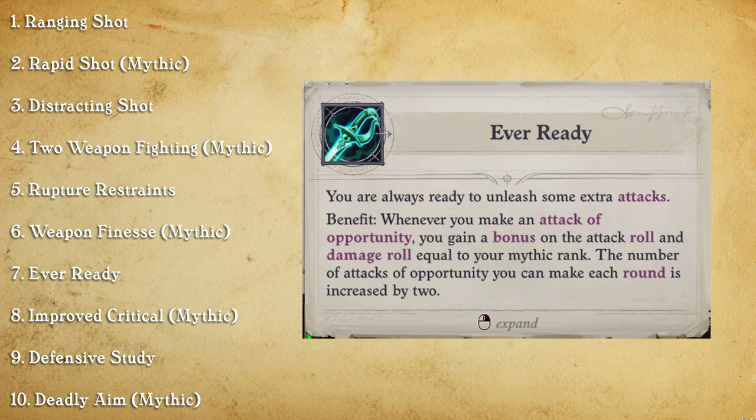Ever Ready is really strong because we get the Opportunist advanced rogue talent, and that's going to eat up our attack of opportunity every round. So when we're using Outflank and one of our teammates crits, we also want to get that attack of opportunity. This is where Ever Ready comes in, increasing the maximum attacks of opportunity we can have each round, which further increases the amount of attacks Wendwog gets per round.